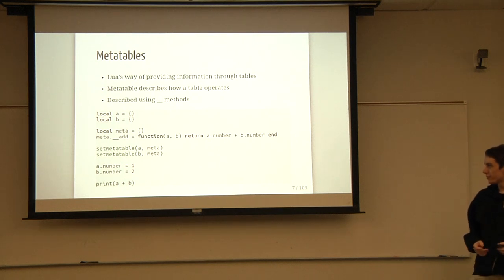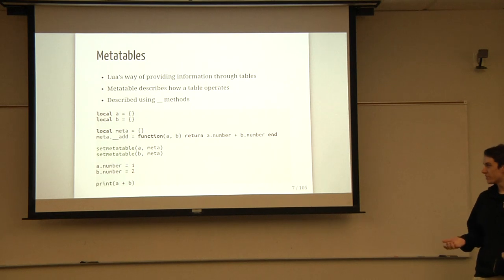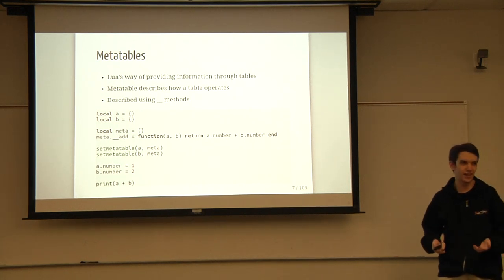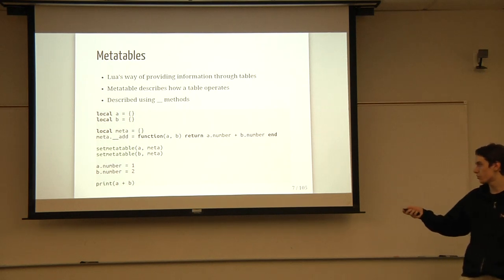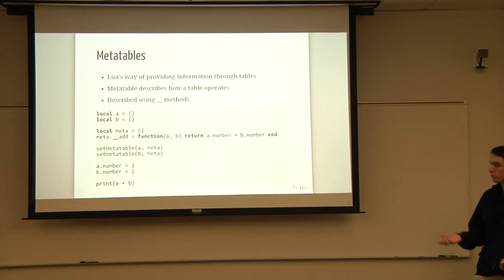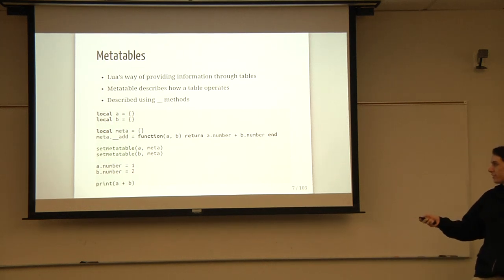Now I'm going to talk about meta tables. Meta tables are an important thing you'll need to know. They're sort of how you extend tables from just plain associative arrays into something that more resembles a class in C++. Everything in meta tables is described using double-underscore functions. For instance, you have __add, which takes two objects and adds them or does whatever logic you want — pretty similar to operator+ in C++. You have the handy function 'set meta table', which tells the table to use this meta information to describe it.